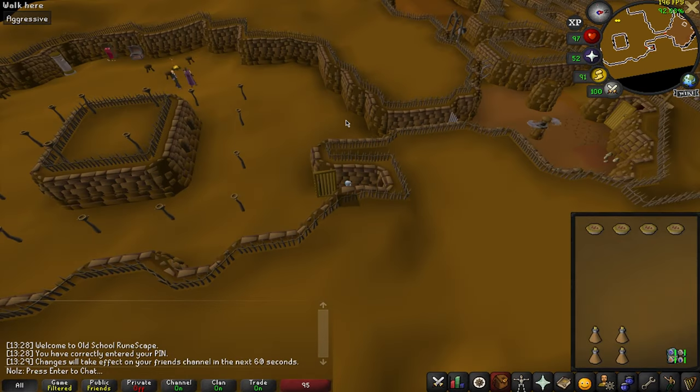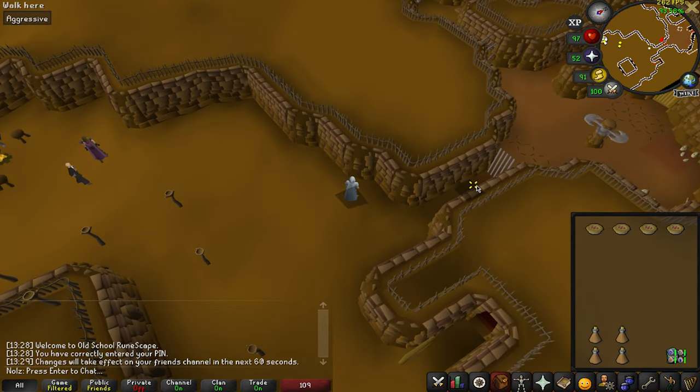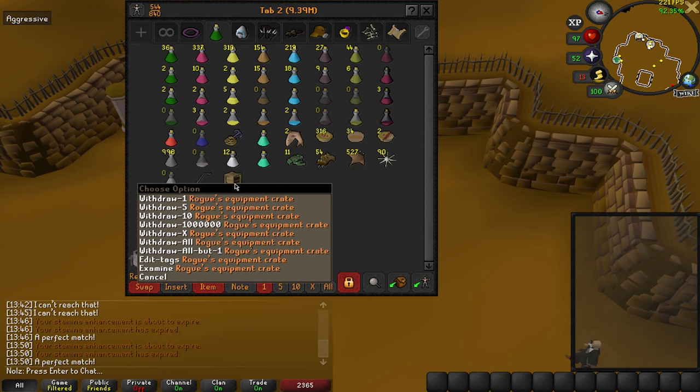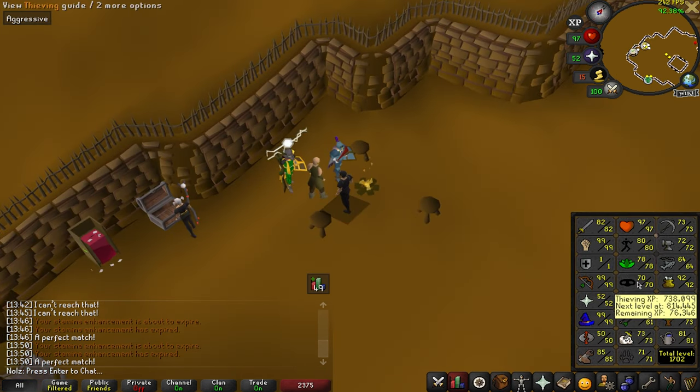The next thing we're gonna do is get the thieving outfit. I think it's the fastest one to get, so let's knock it out. I actually got one of the kits, but I realized that 80 Thieving makes it significantly faster, so we'll just get this outfit in the future.